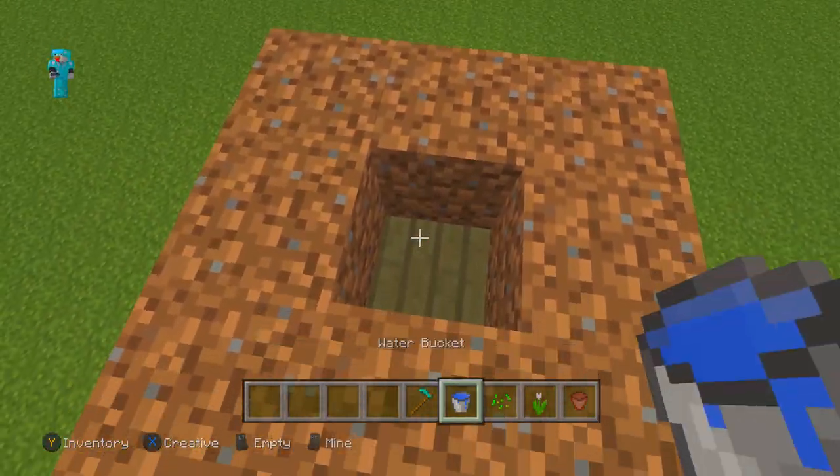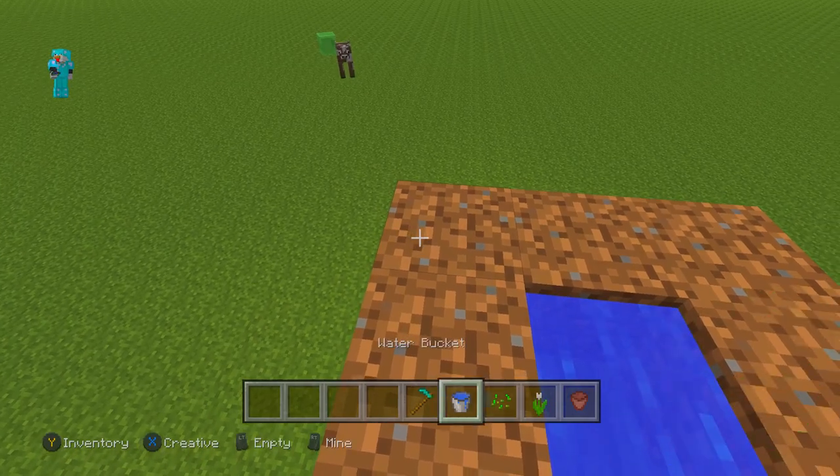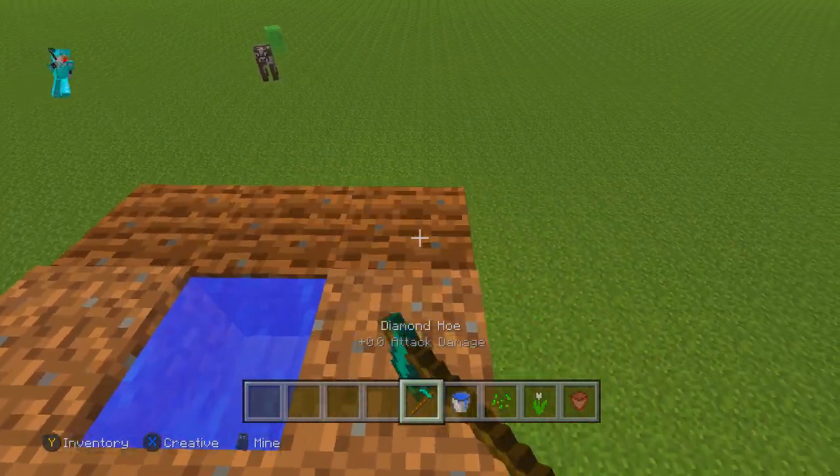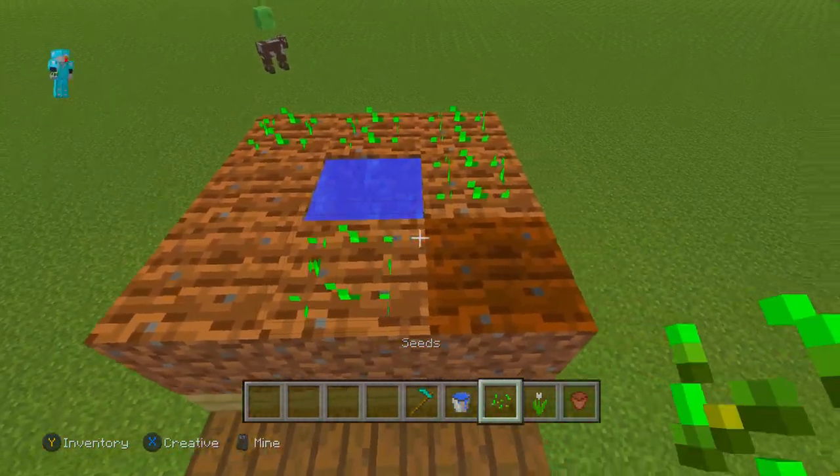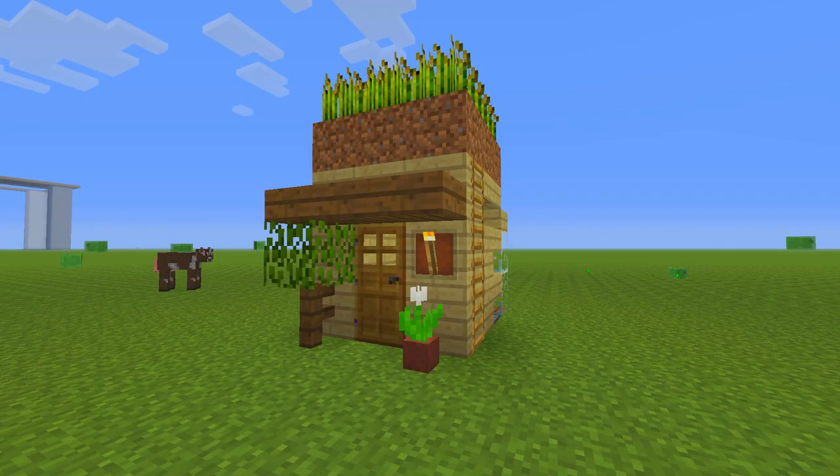Coming up over here we are going to do the garden. Start out by putting some water right there, and then using any type of hoe, till the dirt just like that, and then place some seeds of any kind.